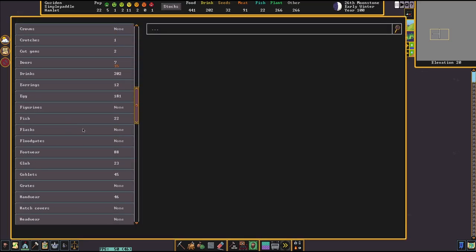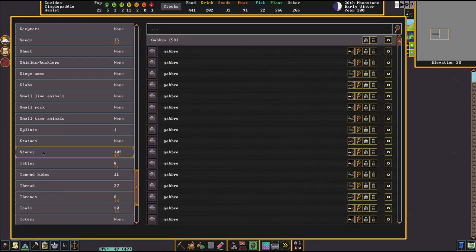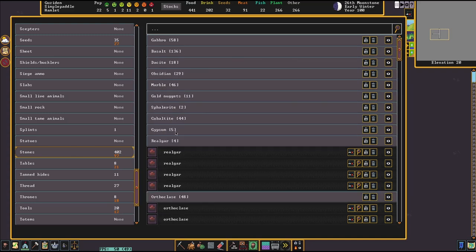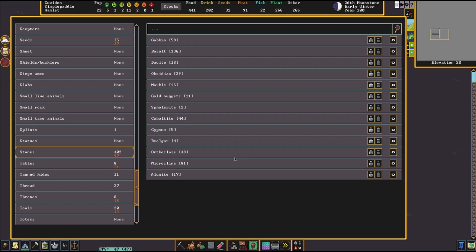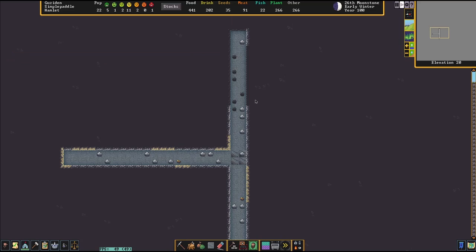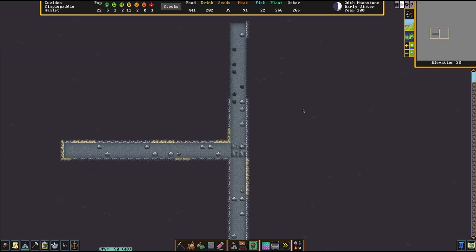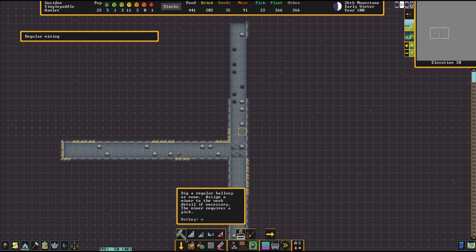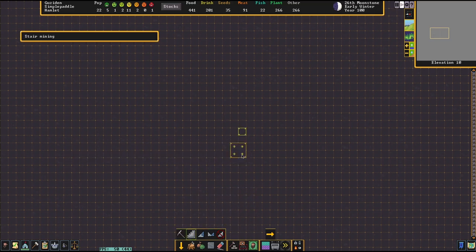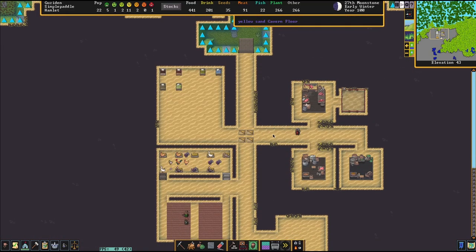Let's have a look. Stones: gabbro, basalt, discite, obsidian, marble, gold. We haven't — we still haven't hit any iron-bearing ore. At least none of it has found our stockpiles. So we're going to have to keep digging. We're going to do it deeply and we're going to do it greedily. We're at elevation 20 — go down to elevation 10. And we'll see what happens.